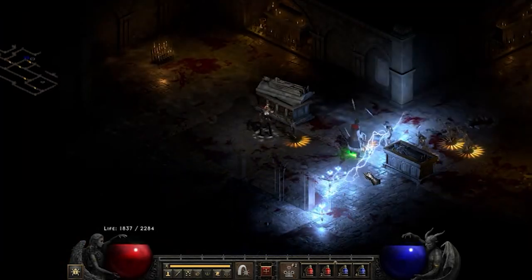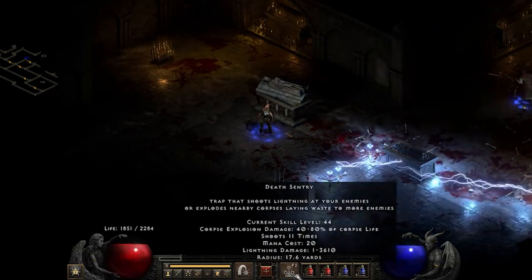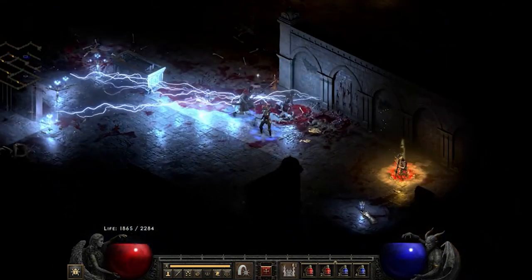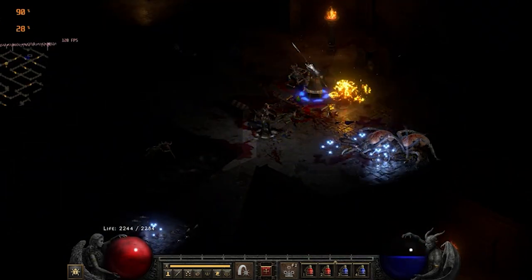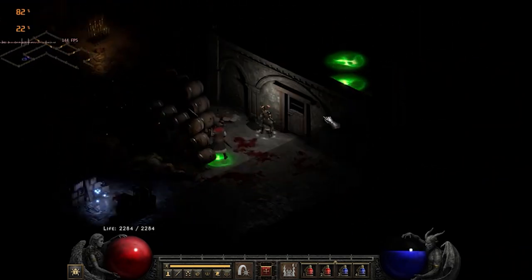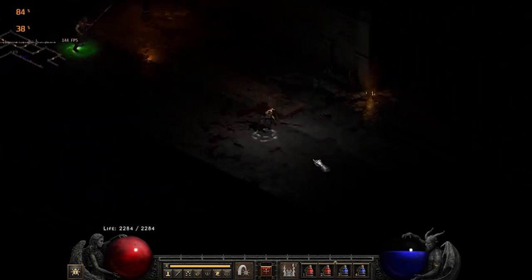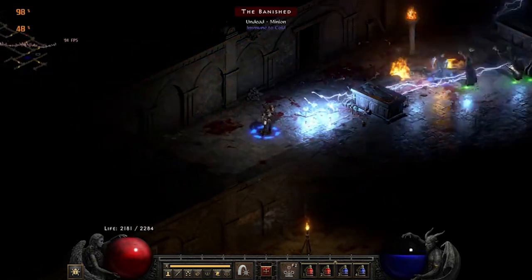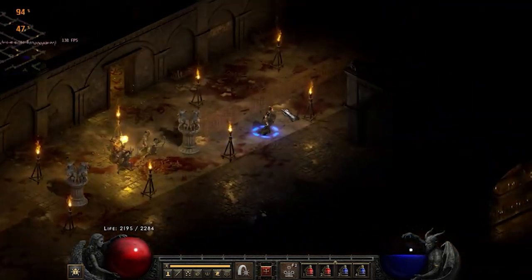Moving on to the Assassin. To figure out how good the Assassin is, we're going to look at the top two builds: the Lightning Trapsin and the Kicksin. First, the Lightning Trapsin. This build relies on Lightning Sentry, which shoots lightning, and Death Sentry, which shoots lightning and uses Corpse Explosion. This build is one of the most popular for Assassins because it has access to lightning, fire, and physical damage, and the traps can be placed while the Assassin moves to a safe distance. Lightning Sentry is used first, and once a few monsters have died, Death Sentry can take it from there. The advantages are that it's very easy to survive being ranged, the skill Burst of Speed makes Assassins very mobile and fun to play, it's not too complicated, and it doesn't require too much gear to make it work.